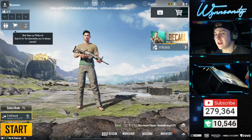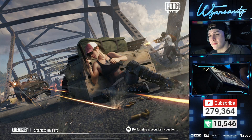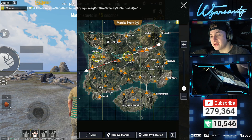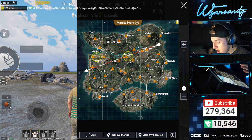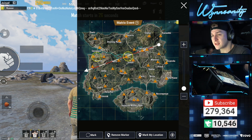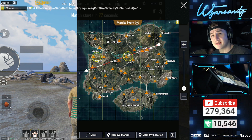We're going to turn off auto matchmaking because I can't get a match if I have teammates. So let's get right into it as a solo, and I'm going to show you guys everything you need to know about Matrix mode. All right, so we're in the match. We've got the Matrix event — all of these orange little triangles all over the map.